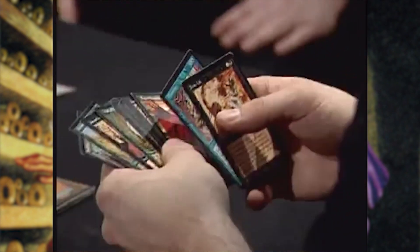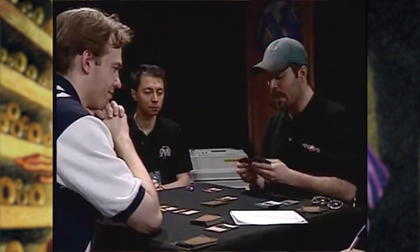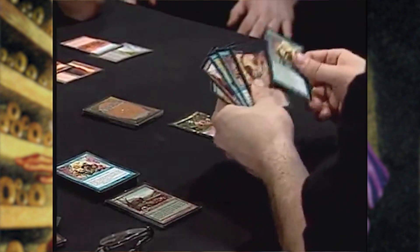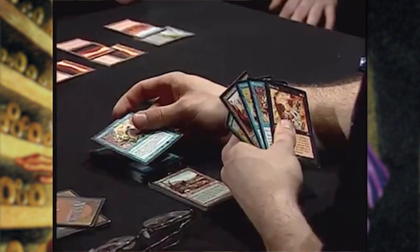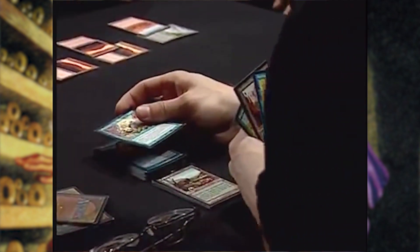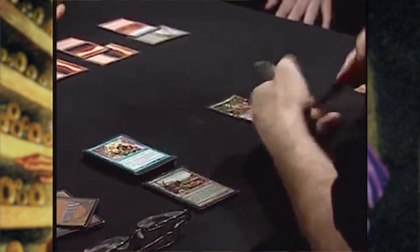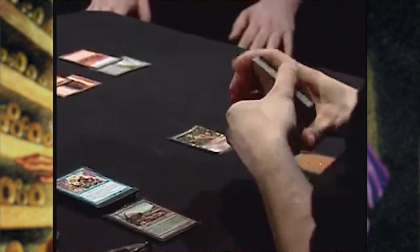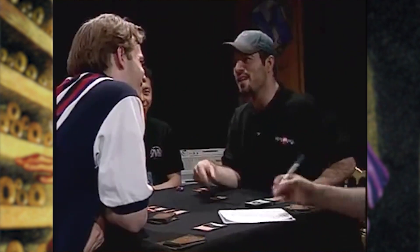So if I remove all this from play — none of it being an Eldritch Cash or Drain Life — that gives me 19 mana in my pool, 17 black. I will use all of it to put my deck in my hand. Mom, I got hit with a 44-point Drain Life today. One Drain Life. One Drain Life.